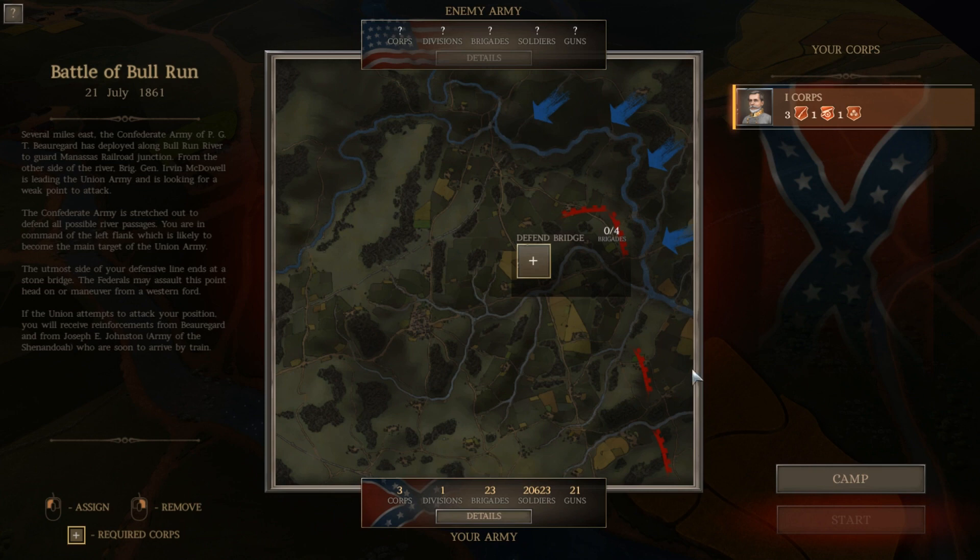Alright, and we are back. We are ready to fight the Battle of Bull Run. Several miles east, the Confederate Army of PGT Beauregard has deployed along the Bull Run River to guard the Manassas Railroad Junction. From the other side of the river, Brigadier General Irvin McDowell is leading the Union Army and is looking for a weak point to attack. The Confederate Army is stretched out to defend all possible river passages. You're in command of the left flank, which is likely to become the main target of the Union Army.